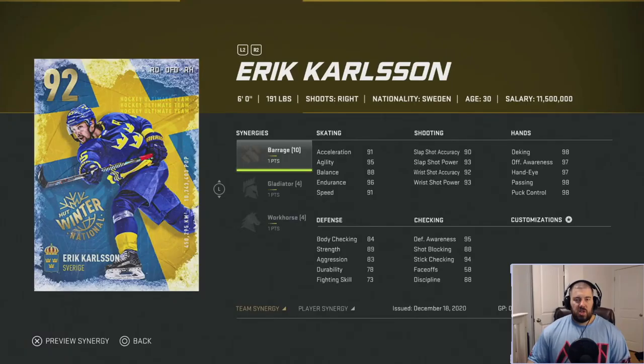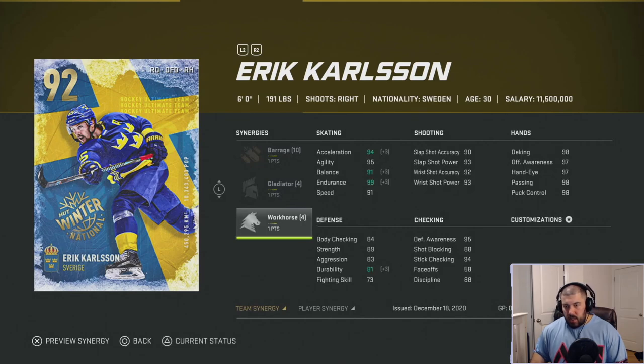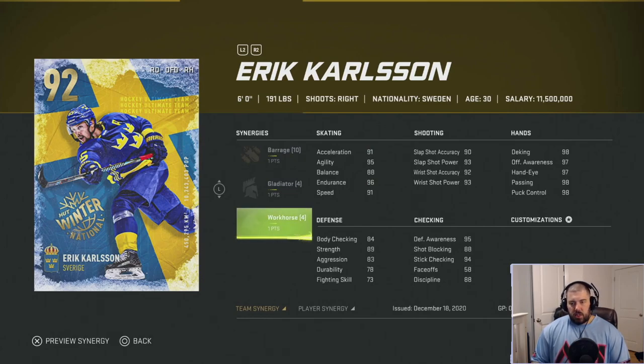Eric Carlson — six foot tall, 191 pounds, right-handed shooting offensive defenseman from Sweden, now playing for the San Jose Sharks. He has one point each for Barrage, Gladiator, and Workhorse. Workhorse drops off between the 91 and 92. Just like Parise, speed doesn't change between the 91 and 92, so I think you might as well stick with the 91. Barrage and Gladiator are not great synergies, and Workhorse adds acceleration, but he already has 96 endurance.